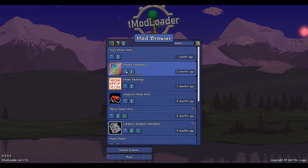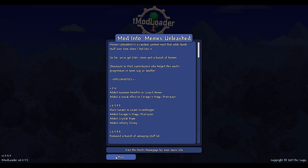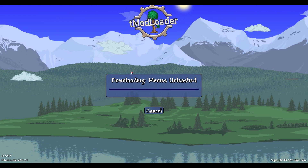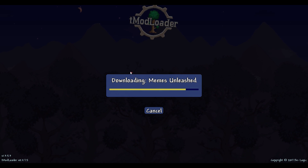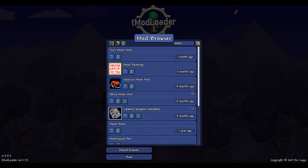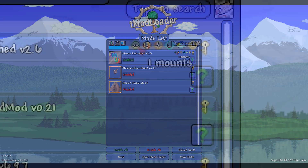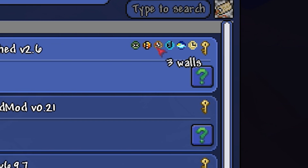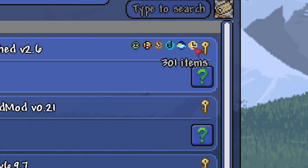This looks like a suitable mod — I love memes as we all do — Memes Unleashed. I really don't know much about this mod but flying blind, it seems like a contender for this opening video on Terraria modding. You can tell by the download time this is a larger mod — that's good, it's got more stuff in it. Hovering over the icons tells you some of the mod's features; clearly this mod contains a fair bit of content compared to the Acorn Sword mod.